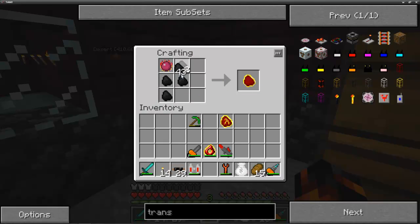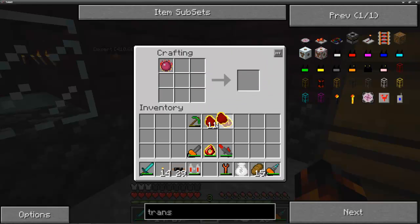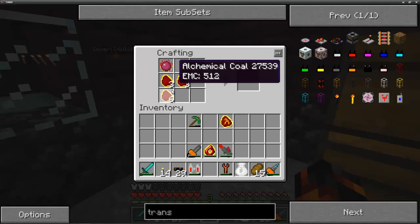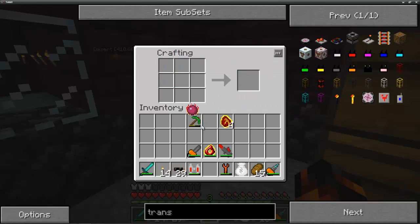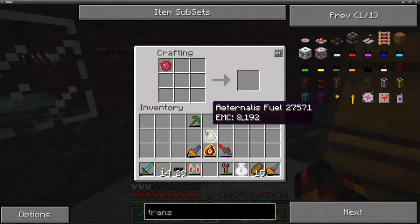We need four of those. So let's go ahead and make a whole bunch of them. Seven... eight... we need twelve of them. Do we have enough? Yes, we do! Twelve — and ta-da. So we have four Mobius Fuels, and of course, by sticking this in here, we get Alternus Fuel. This is going to be used to help us make our nice dark matter.